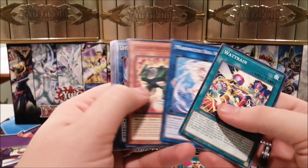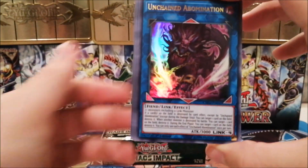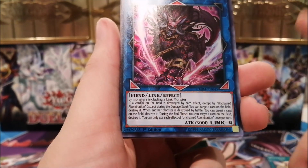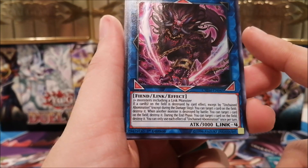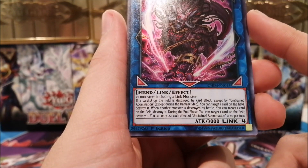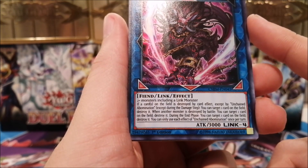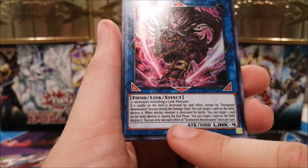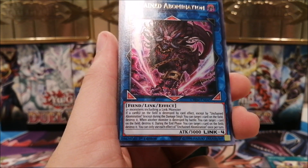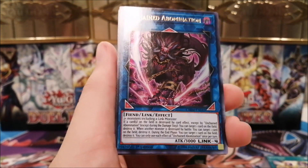This is a card worth your time if you open this set — Unchained Abomination. It requires two or more monsters including a link monster, and it's a generic 3000 ATK Link 4. If a card on the field is destroyed by a card effect, you can target one card on the field and destroy it. When another monster is destroyed by battle, you can target and destroy one card. During the end phase, you can target and destroy one card. So you summon this and your turn you pop one, then pop another — that's two pops for free. This can be summoned using Scapegoat. It's such a great ultra.